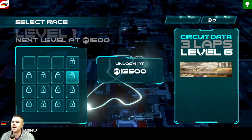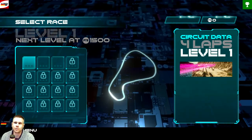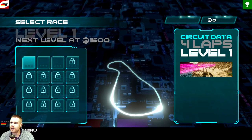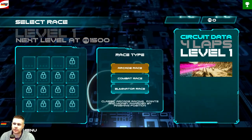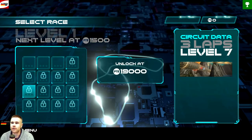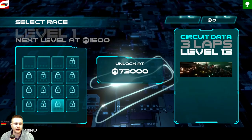Keep in mind that after we go back to the main menu, the tracks are still locked, but we don't need the tracks to get the other achievements in the game. We just have to win 10 races, upgrade the ship, and get top 3 in Eliminator Race, Combat Race, and Arcade Race. And unlock level 14 — we'll use the XP glitch for that.